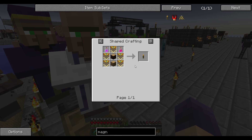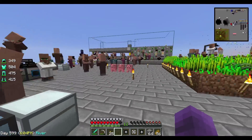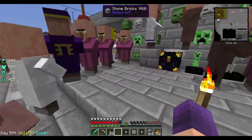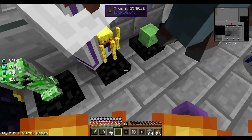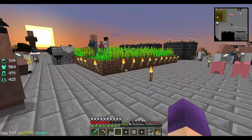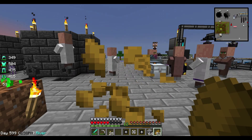Question number seven: the mod Open Blocks has trophies that drop when killing mobs. What happens when you right-click on the blaze trophy? We got two luggages now — let's find it. There it is, blaze trophy. So right-click — oh, villager's in the way. There we go — we burn! Burn baby burn. Okay, I almost died there, let me eat some bread. So that's what happens — you burn. It's just like the blaze attacking you.